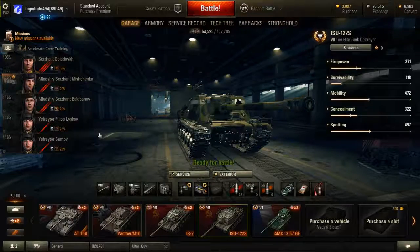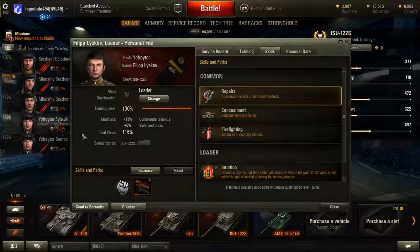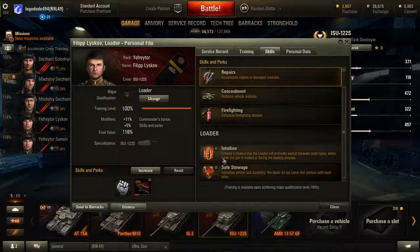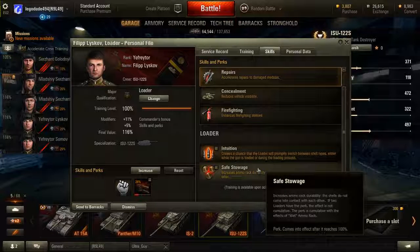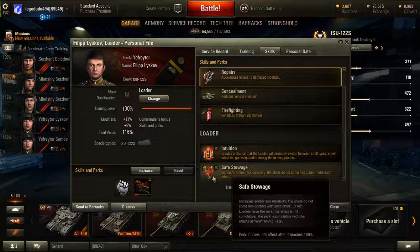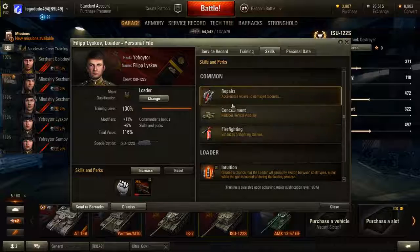You have two loaders, which is probably why you have a better rate of fire than the SU-122-44, which only has one. I'm training Adrenaline Rush on one loader and Safe Stowage on the other — Safe Stowage is always useful for ammo rack durability, and Adrenaline Rush is always handy. Intuition is also worth considering if you use a lot of APCR.